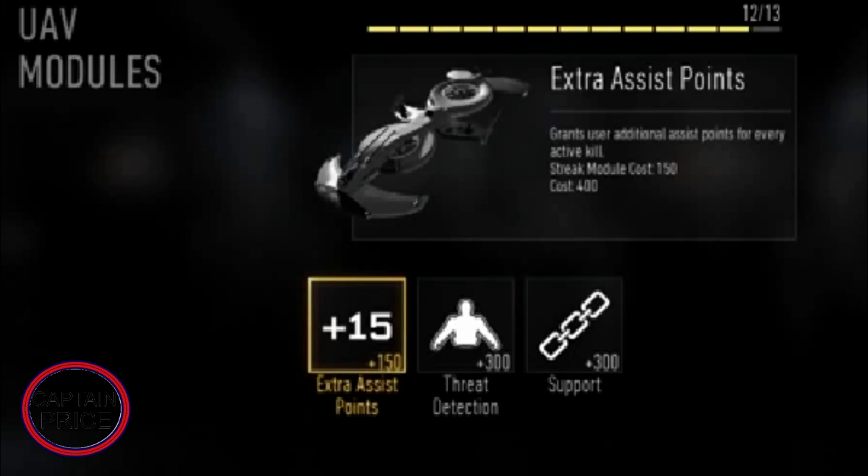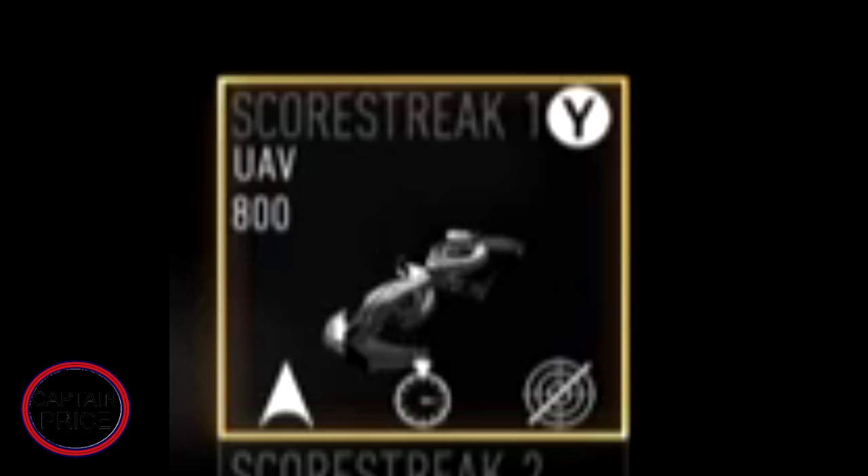The second upgrade is Threat Detection for 300 points — it will track enemies for about 10 seconds. The third upgrade converts it to a support scorestreak, so if you get some kills and die it won't reset, which is very useful if you're not great at getting large killstreaks. You can have up to three attachments on the UAV, which at three attachments costs about 800 points.